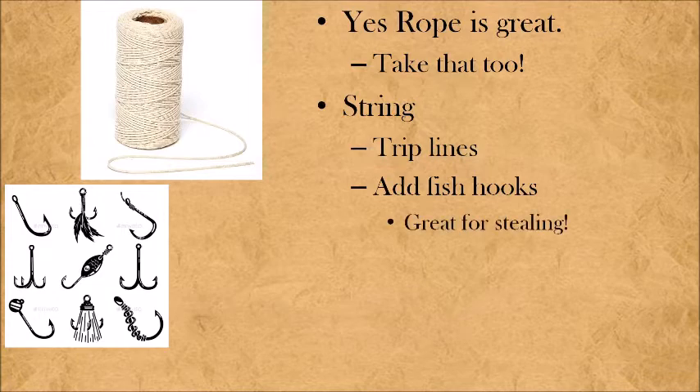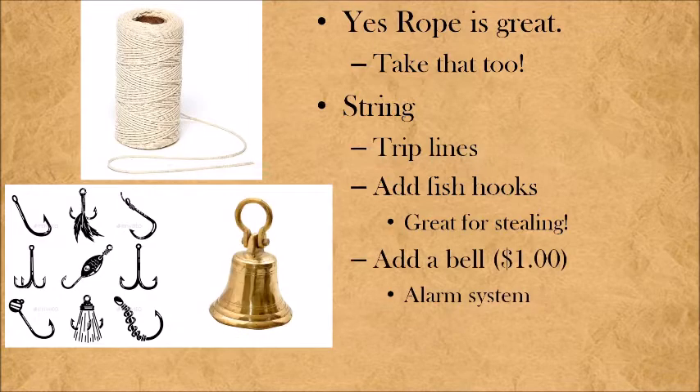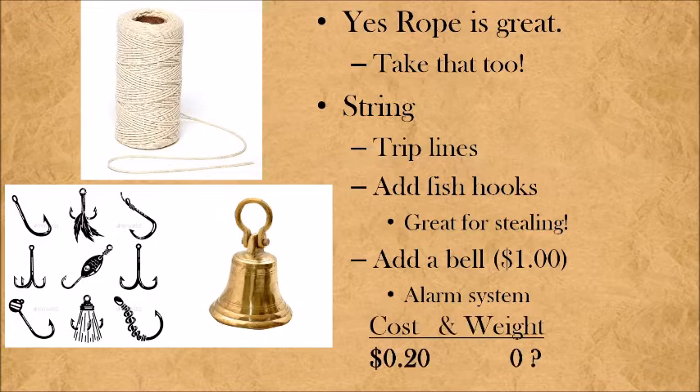Yes, you can fish with the hooks, but they're also great for stealing. Picture yourself as a rogue laying on the rafters above the table, trying to steal the important keys, satchel, pouch, or paper that your team needs. This is a great way to reach things you want yet still remain concealed. Also, add a bell — granted it is a gold piece, but then you have the mundane alarm system: string and a bell. Get three or four of those around you at night at camp and you've got an early warning system that doesn't require any arcane power. The string will cost you two silver; the bell will add a dollar if that's your option.